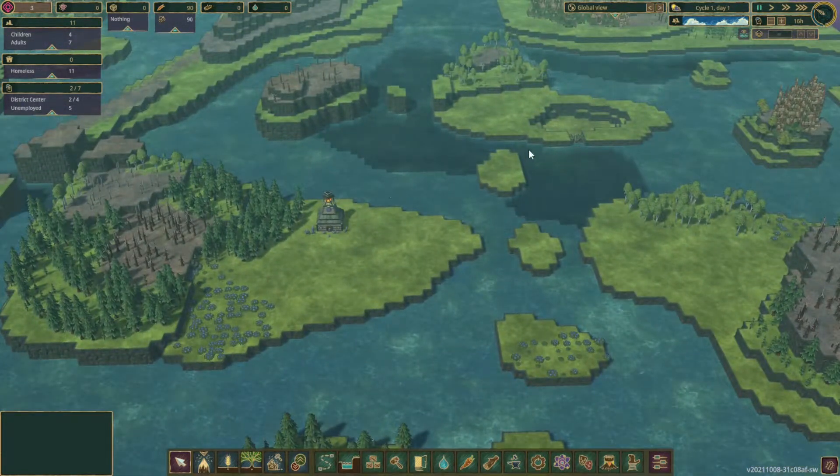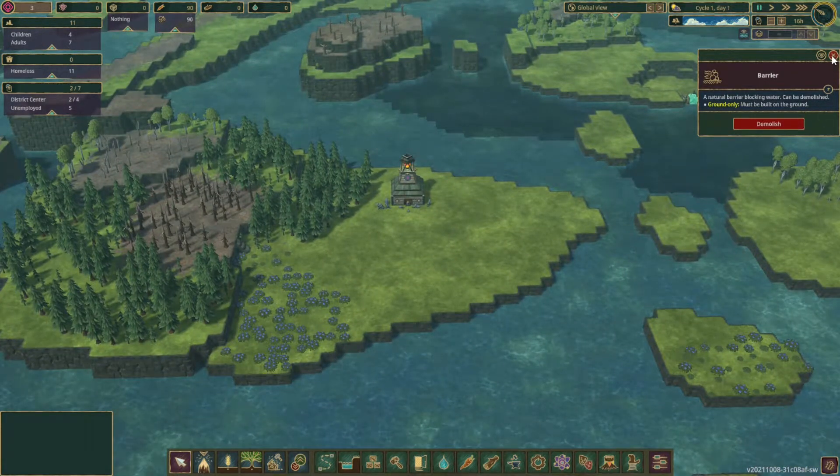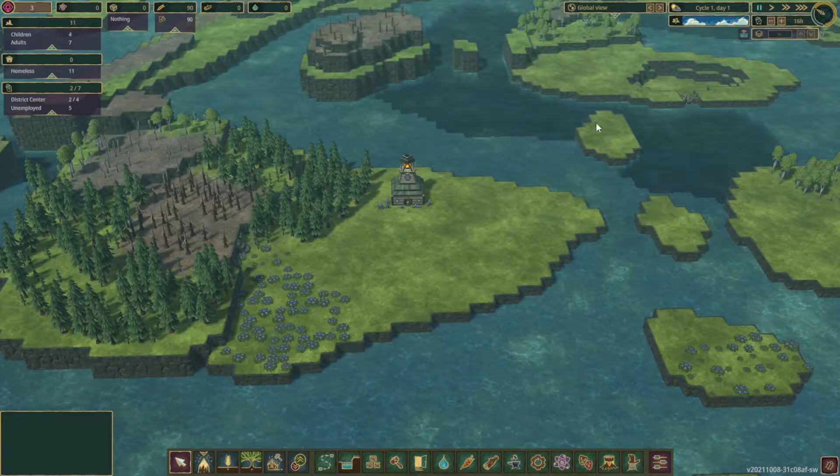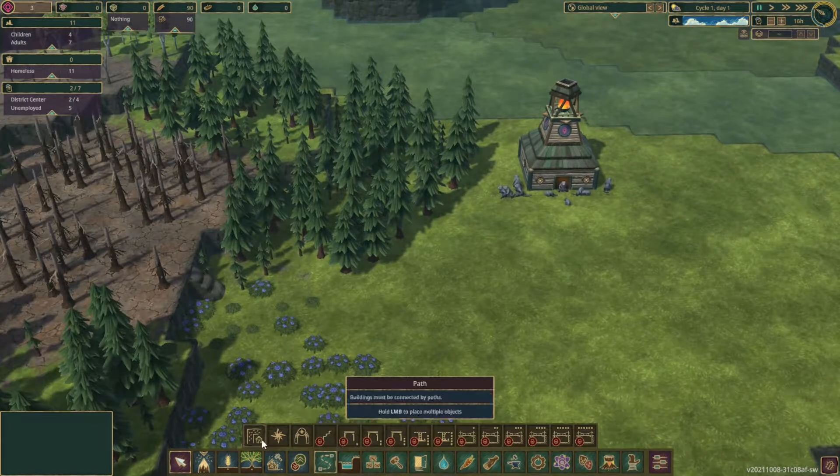That means we have to get to probably this reservoir over here fairly quickly in order to detonate that barrier and create a water source. My goal for this series is we are going to be playing extremely tall, as I think that's the way to actually play these guys.